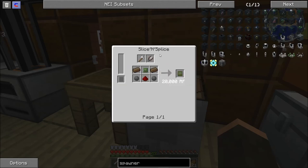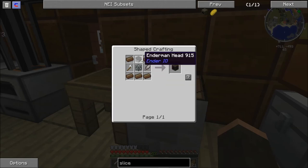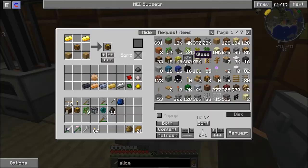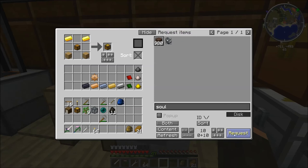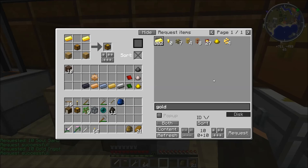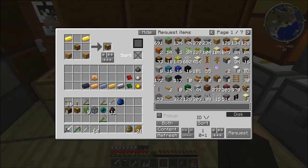We're going to need a zombie controller, which means we need a slice and splice. To build a slice and splice we're going to need a head and solarium, which is gold and soul sand. We're going to need five of those, so let's go ahead and make ten. Oops, it looks like soul sand cooks into something by itself. I should have put the gold in first — now I'm going to need three more soul sand.